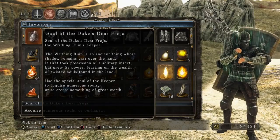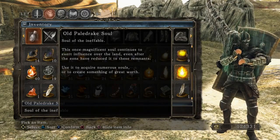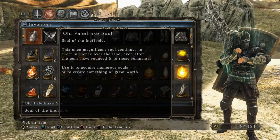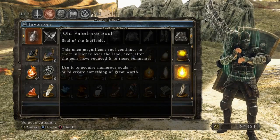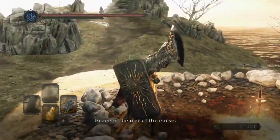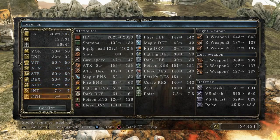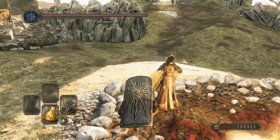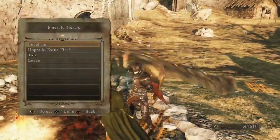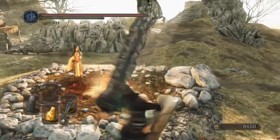Soul of the Duke's Dear Freya — the Writhing Ruin is an ancient thing whose shadow remains cast over the land. It first took possession of a solitary insect but grew its power feasting on the wealth of twisted souls found in the land. The old Pale Drake Soul — Soul of the Ineffable — this once-magnificent soul continues to exert influence over the land even after the eons have reduced it to these remnants. Aside from vaguely hinting at Lord Vessel bosses, you really don't get a lot of story from those four bonus boss souls. I have enough to level twice — probably just keep going into Endurance to increase my Stamina Meter.